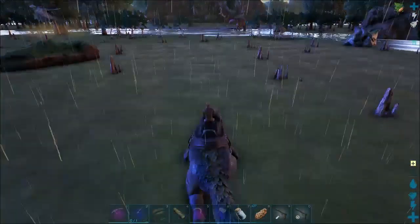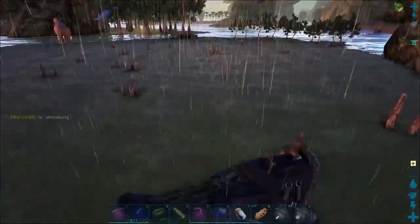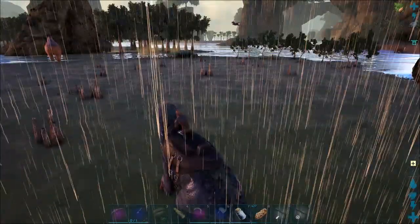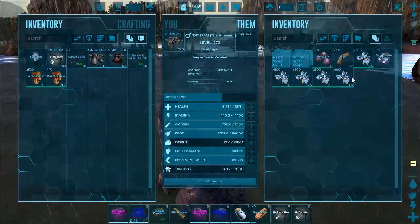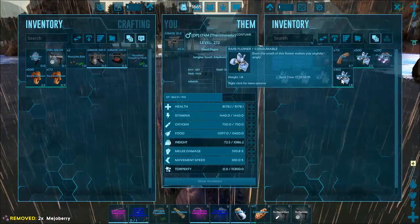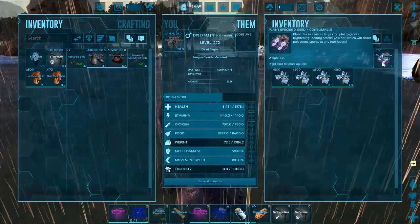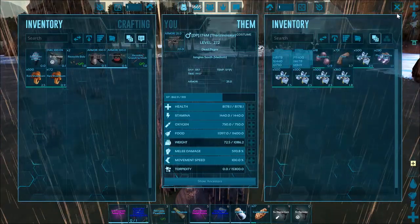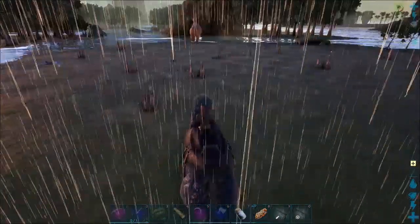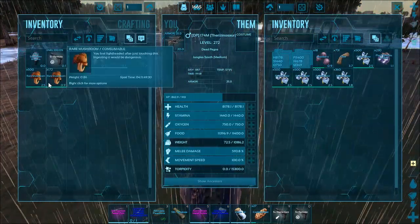That looks like about all of the rare flowers in this area. I think there's a couple starting to respawn over there where I started. Of course, it's raining on The Center again. Two thousand three hundred and sixty rare flowers, and two hundred thirty plant species X seeds. In about five, ten minutes tops. Also, you can see from hitting all the trees, I got 672 rare mushrooms.